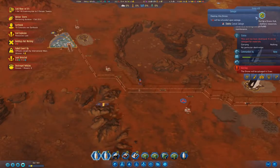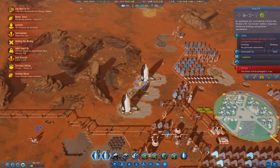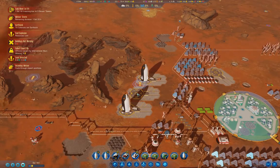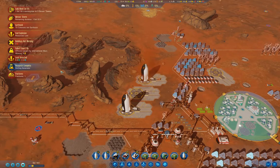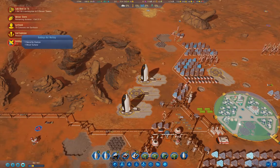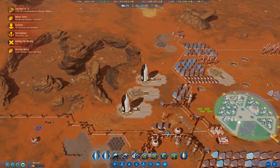We lost a drone. We got unlucky on this particular meteor storm. We failed to recruit colonists — I think that's what that said.